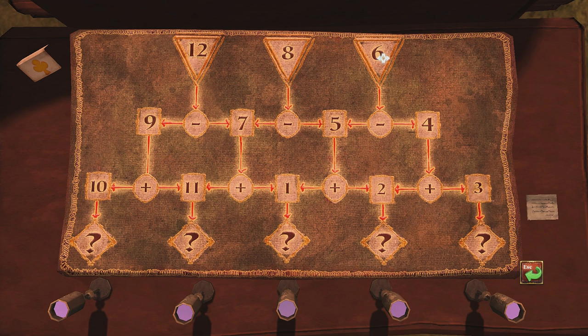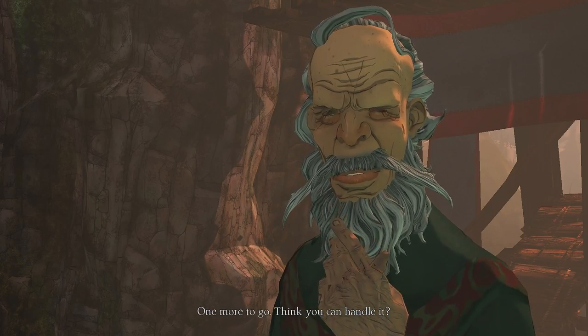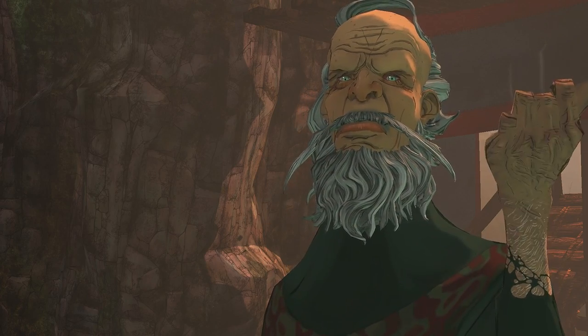Begins on a triangle and ends on a three. Alright, so six minus four. It's two plus three. That's not right. Six minus five is one plus two. So... six. This one. One more to go. Ha ha ha. I'm smart, Manny. Suck it.